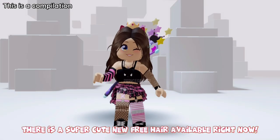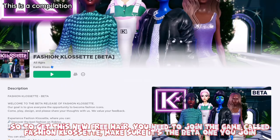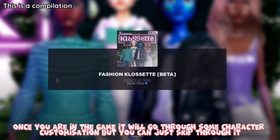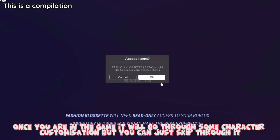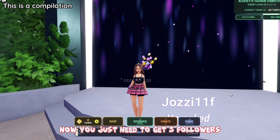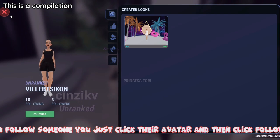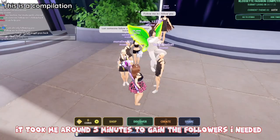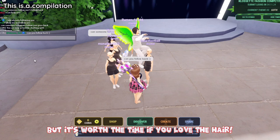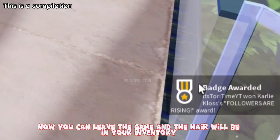Hey guys. There is a super cute new free hair available right now. Make sure to like and subscribe. To get this new free hair, you need to join the game called Fashion Clisette — make sure it's the beta one you join. Once you are in the game it will go through some character customization but you can just skip through it. Now you just need to get 5 followers. The easiest way is to say in the chat 'follow for follow back.' To follow someone, just click their avatar and then click follow. It took me around 5 minutes to gain the followers I needed, but it's worth the time if you love the hair. Once you have the 5 followers, you will unlock a badge. Now you can leave the game and the hair will be in your inventory.